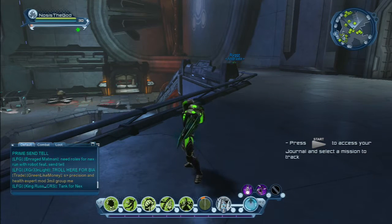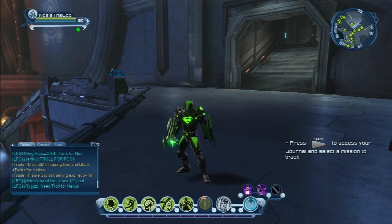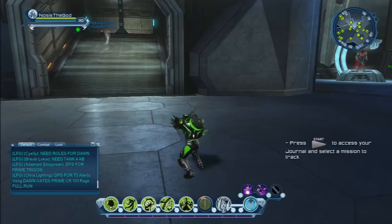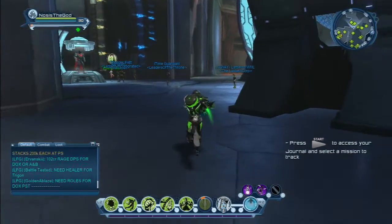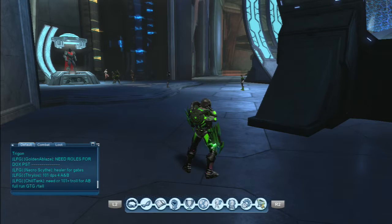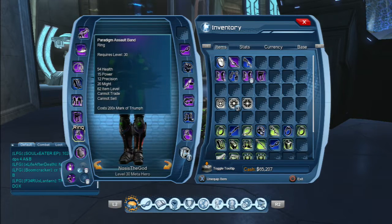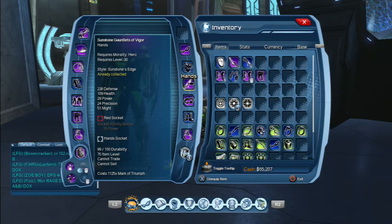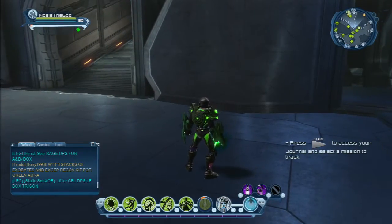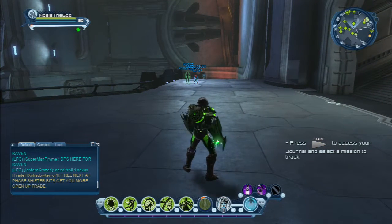That problem is when you go into a PvP instance and your gear is quote-unquote disabled. You'll first notice it when you try to attack an enemy and you won't have your weapon, then you'll go into your inventory and it'll say under some of the pieces of gear you're wearing like 'this is disabled in PvP instance'.